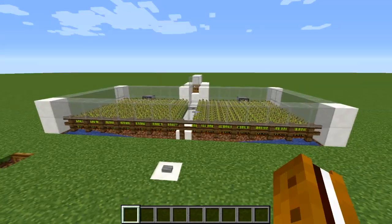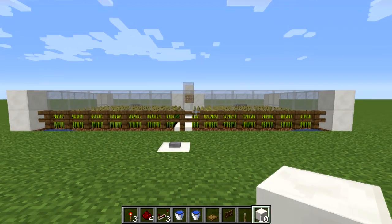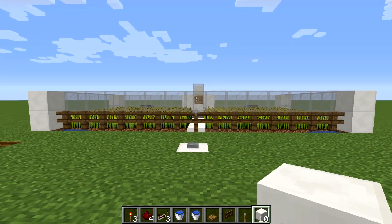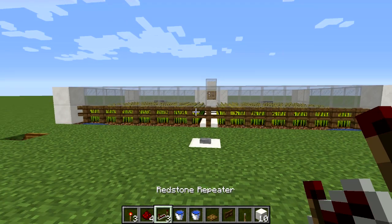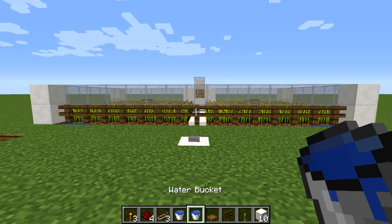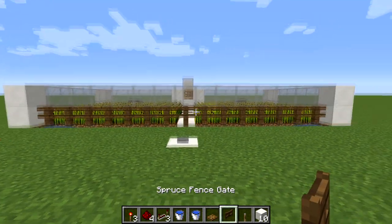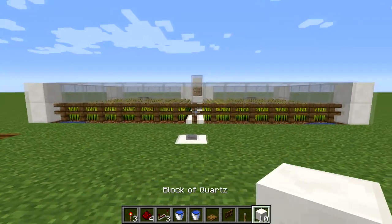To get started with this update, you'll need the items shown at the bottom of my screen. Make sure you have at least three redstone torches, four redstone dust, three redstone repeaters, at least two water buckets, a trap door of your choice, a gate of your choice, one lever, and at least a handful of solid building blocks.